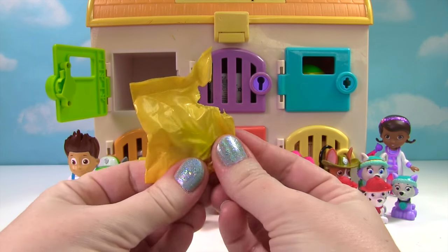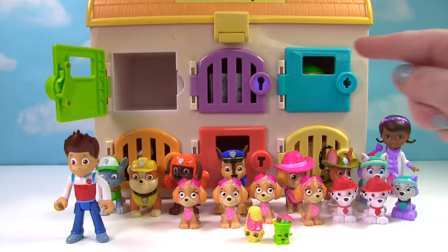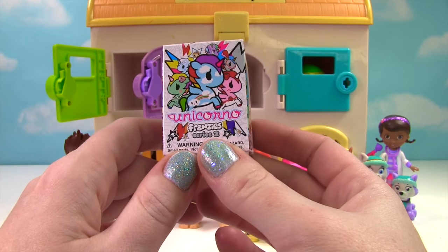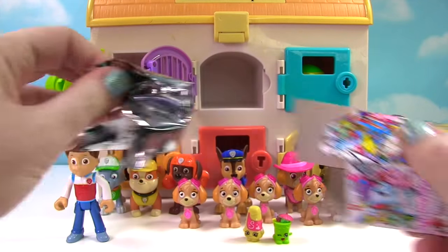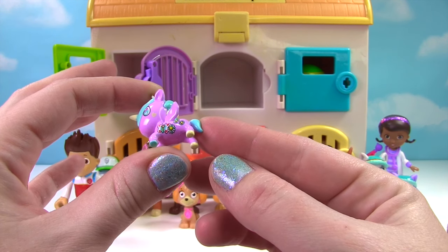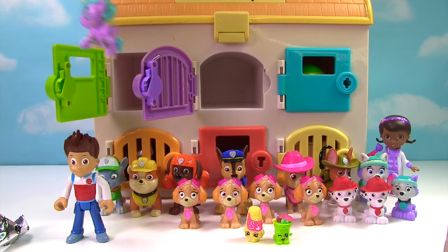And we also have Little Sipper from Party Food. Look how cute that drink is. Behind the next door, we have some kind of blind box. It's a Unicorno Frenzy — these are super cool unicorns. Which one did we get? Look how pretty this one is — it's purple and blue, and look at those butterflies on it and flowers. There's even a big butterfly right here in the mane. That is so pretty.